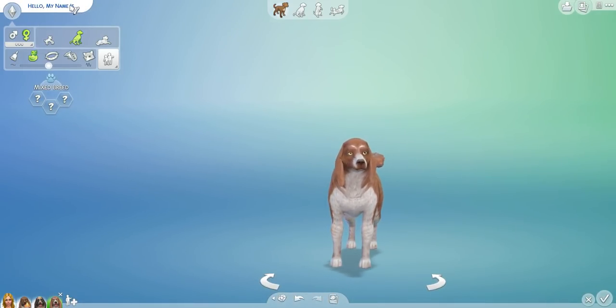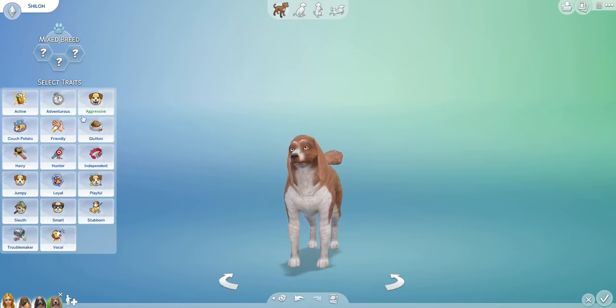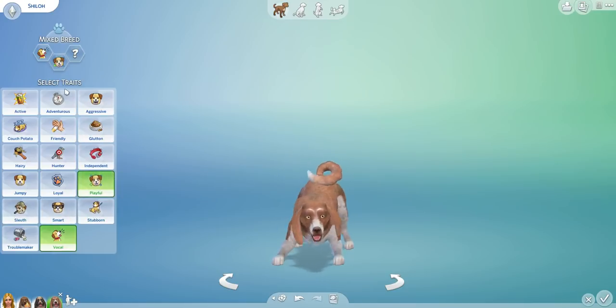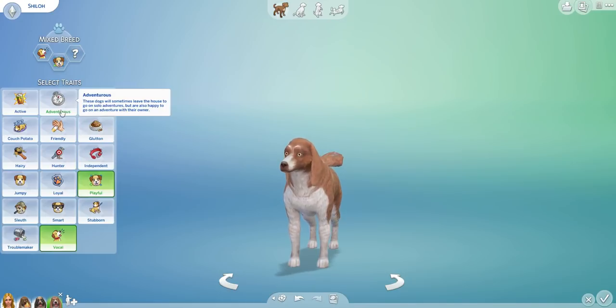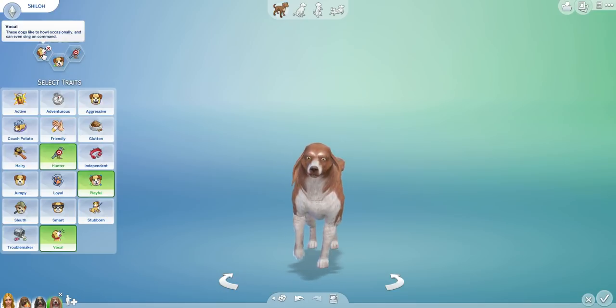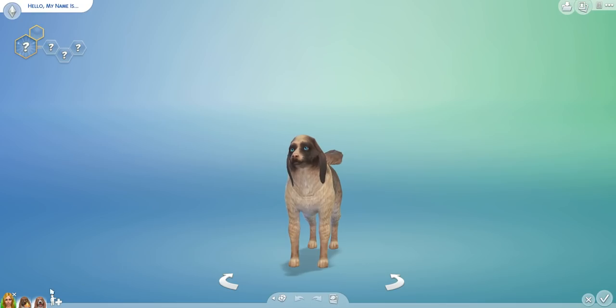Now we're going to randomize the name — Shiloh! How cute. And we're going to give her a personality using a little random generator on my phone. I've got number 17, so counting to the last one — she's Vocal. Next trait, counting to 12 — she's Playful. Loud and playful, she's a fun one! And number 8, counting to 8 — she's a Hunter. Vocal, playful and a hunter. Awesome! Well, we've got our mummy dog.